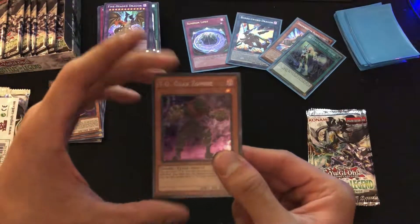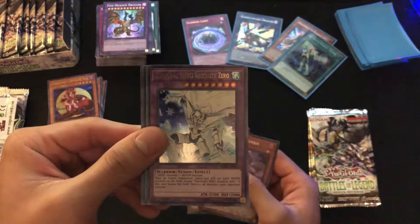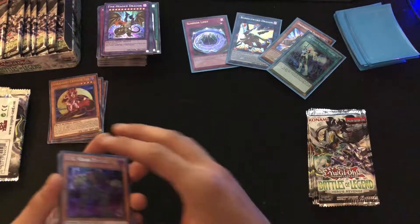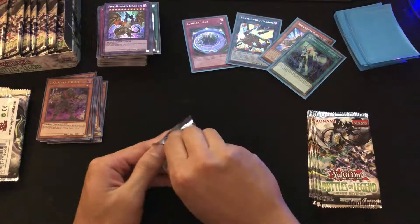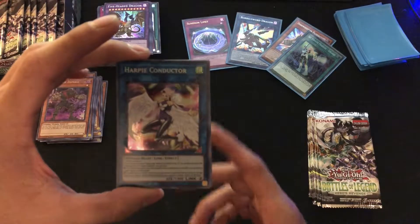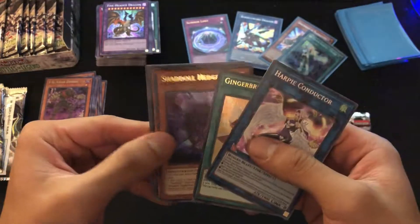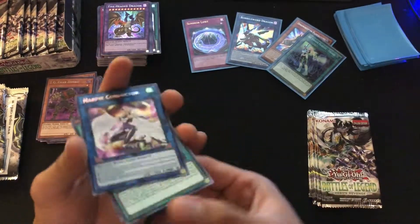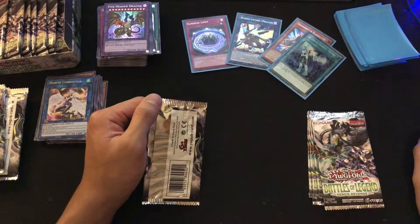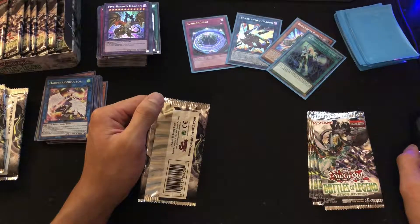TG Gear Zombie, White Dragon Wyvern Buster, Elemental Hero Absolute Zero, Vision Release, and Battle Wasp Sting the Poison. Then we got Harpy Conductor — looks pretty sweet. Also Gingerbread House, Shadow Hedgehog, Fortune Fairy Chi, and TG Joefish. I like that Harpy Conductor card — I didn't know it was actually in the set. I've got my computer open here.